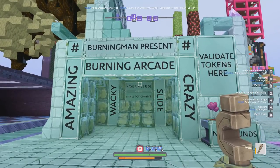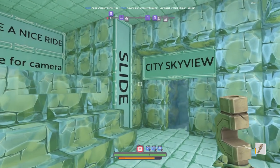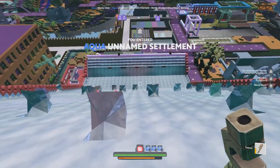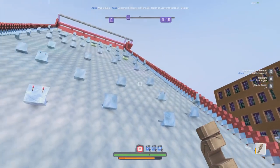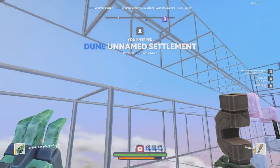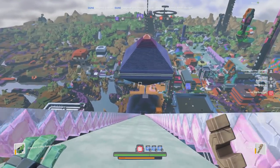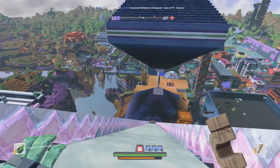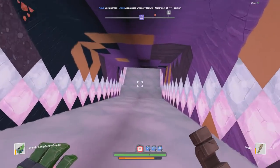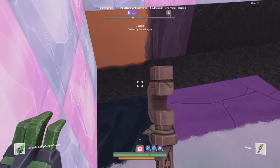Burning Man's presence here includes a burning arcade, the longest slide in the universe, and a sky city view — a little bit of everything. There's a pinball machine — woohoo! And the longest slide basically goes from max build height all the way down to bedrock — the mantle — and we are still sliding for quite a while. Very impressive length for a slide.